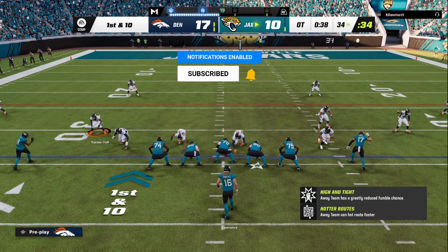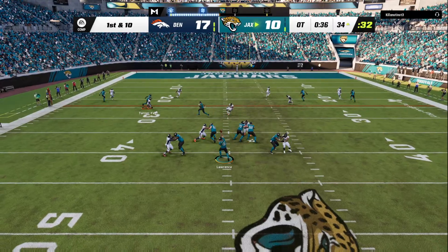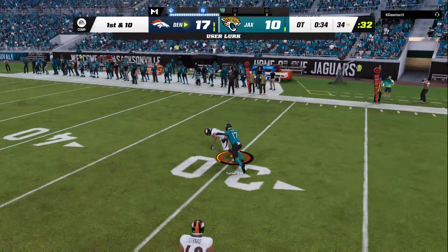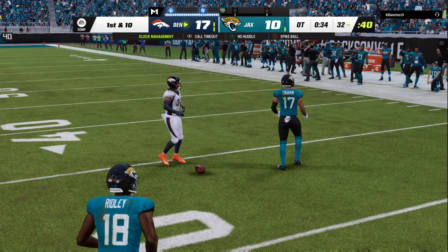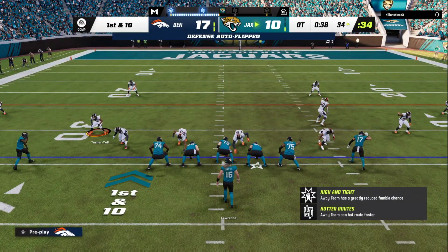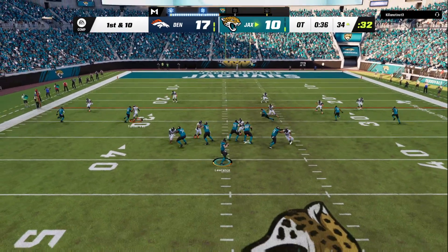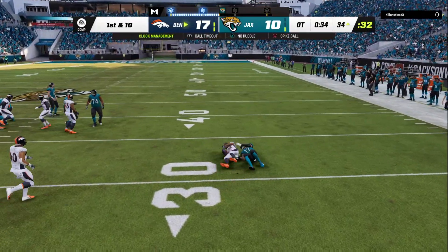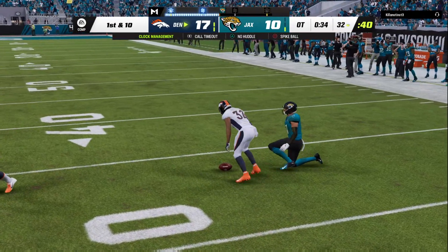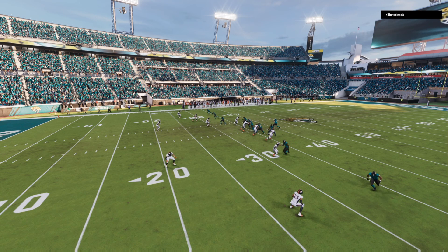How do you counter the five-wide empty sets? I've just discovered how palms cover four absolutely bags empty sets. Heading into Madden 24, you're going to want to have a few different coverages that can really throw off your opponent. This is not to be ran all game long — some of you guys love to spam coverages and blitzes, and this is to be called at certain specific times.